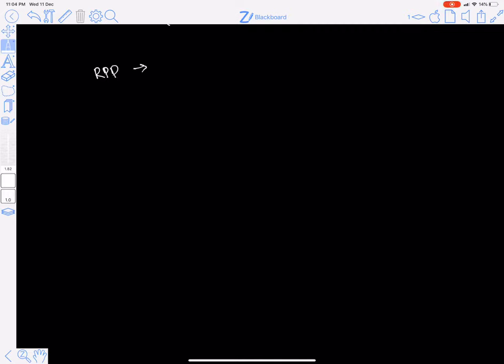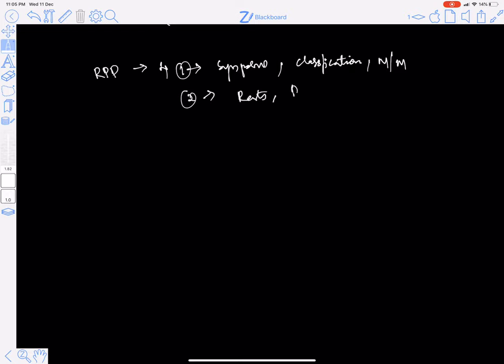For RPD, I've given four days. Day one covers the synopsis along with classifications, modifications, applicability rules, major connectors, and minor connectors. Day two covers rest seats, direct and indirect retainers, and surveying. Day three covers miscellaneous small topics to be discussed on the group. Day four is for finishing and polishing all RPD content.